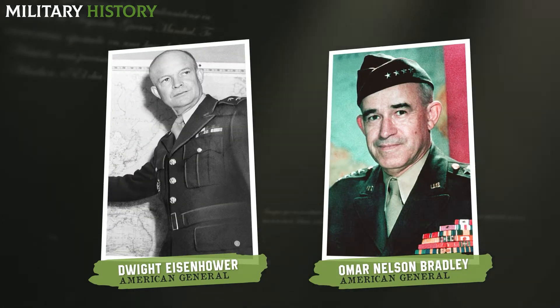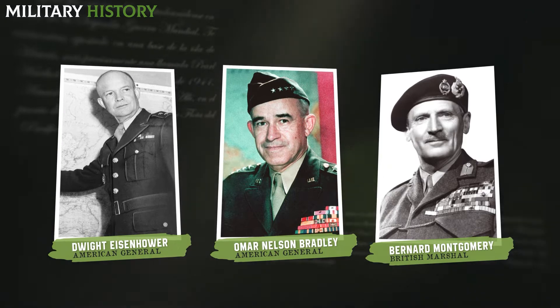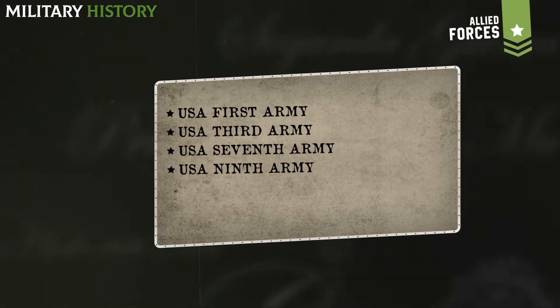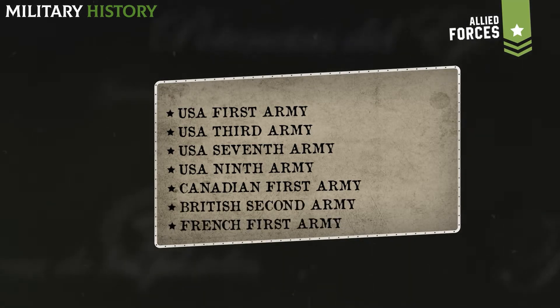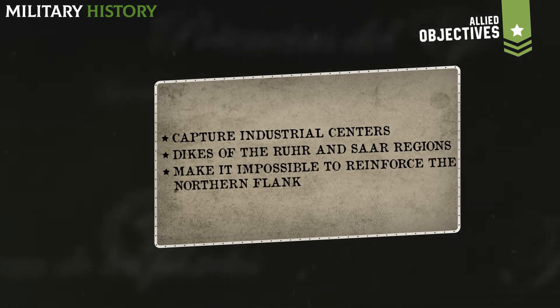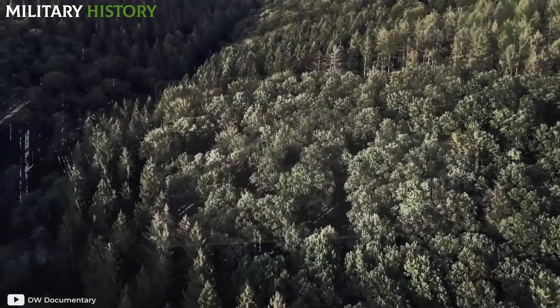American Generals Dwight Eisenhower and Omar Nelson Bradley met with the British Bernard Montgomery and decided that seven Allied armies would advance east: the US First, Third, Seventh, and Ninth Army, along with the Canadian First Army, the British Second Army, and the French First Army. The goal was to capture the industrial centers and dikes of the Ruhr and Saar regions, and also to take an area that would make it impossible for the Germans to reinforce the northern flank — the Hürtgen Forest.